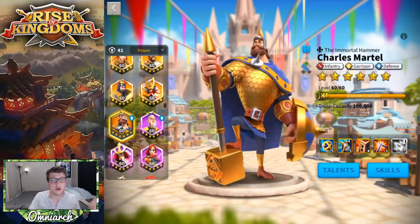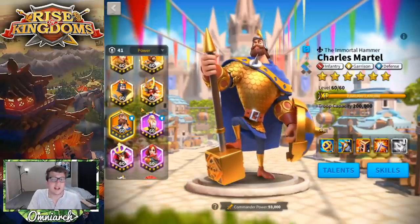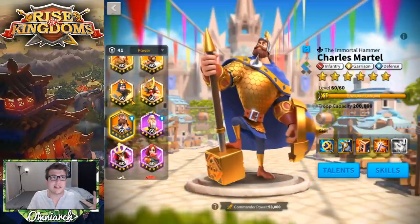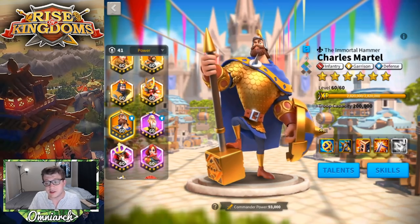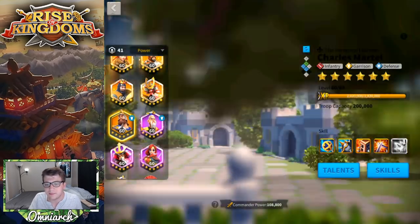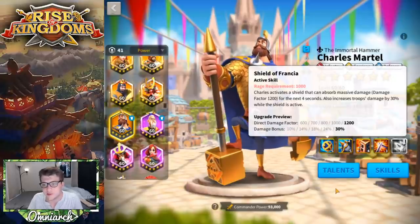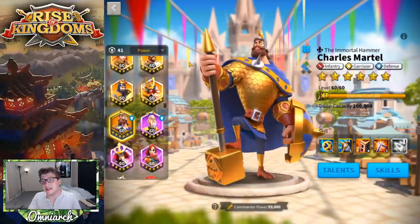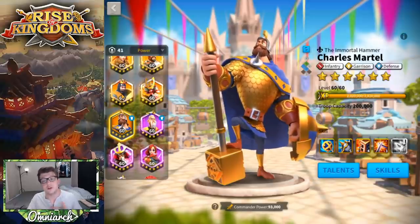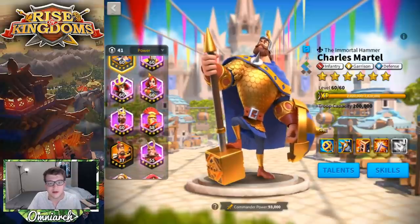If you get Richard to 5-5-1-1 and Charles Martel to 5-5-5-1-1, you've got an exceptionally good commander pairing without even being expertise — probably better than your average expertise epic army. You get 30% infantry stats from Martel plus 5% from Richard's skills, plus healing and tankiness, plus Martel's shield which buffs your damage by 30% for four seconds. Martel is incredibly good synergy with Richard — I use this combo in the open field a ton and definitely recommend it.